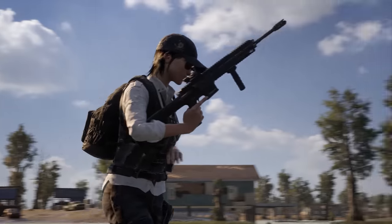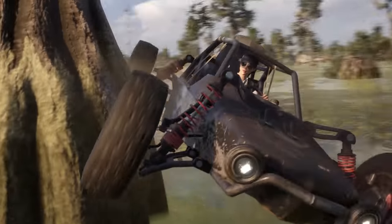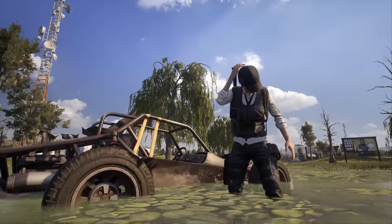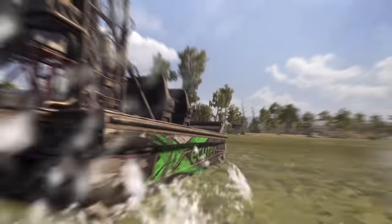With many areas of Destin underwater or claimed by swampland, you'll want a special vehicle to help transport you and your squad — and the new airboat has what you need. Blindingly fast on water, this vehicle can also take to the land, albeit at about half the speed.